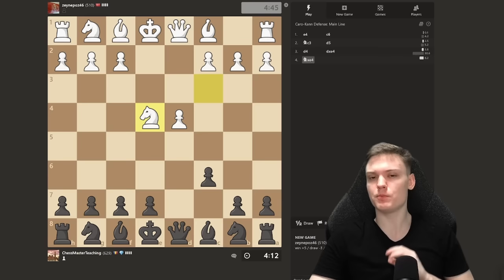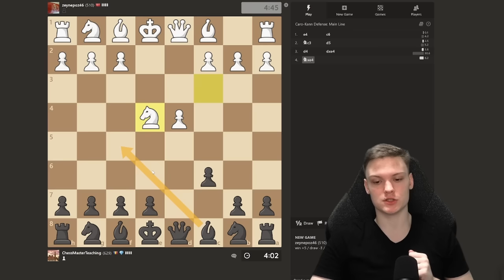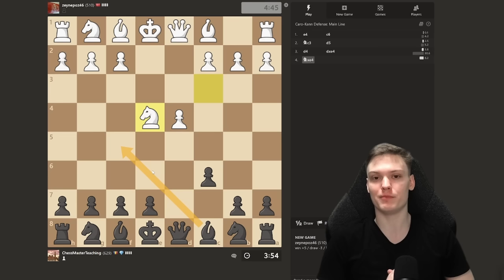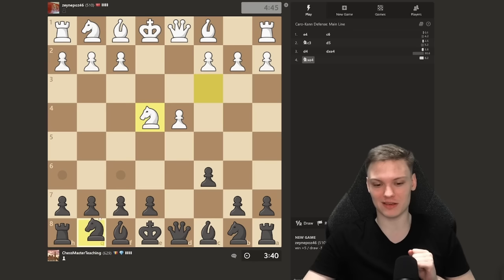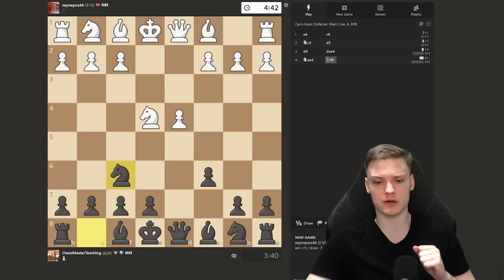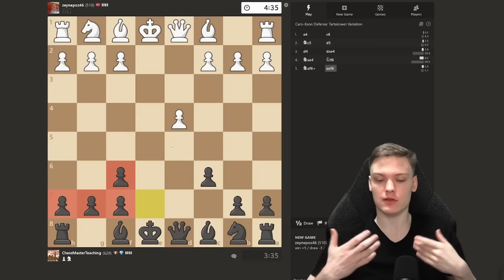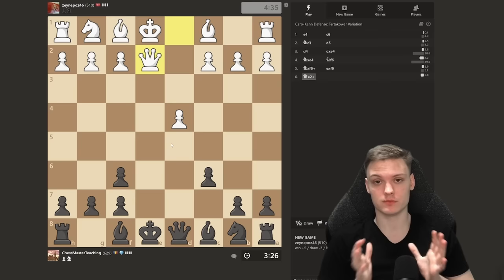He takes with the knight. Here you have a choice. Bishop f5 used to be the main line for a while, definitely playable. But from my experience, that makes a lot of players quit the Caro-Kann because it's simply not a very fun variation — you're just really hoping to make a draw. So what are we supposed to do instead? We play Knight f6. The point: first of all, we're going to castle short and this block of pawns will make our king ultra safe. And second of all, we're just going to be playing for checkmate.